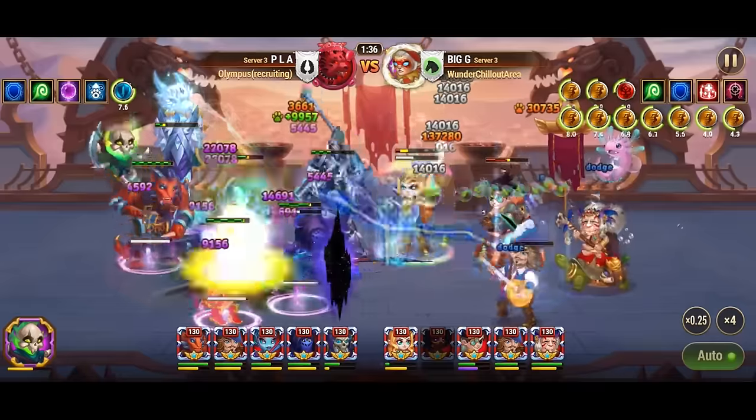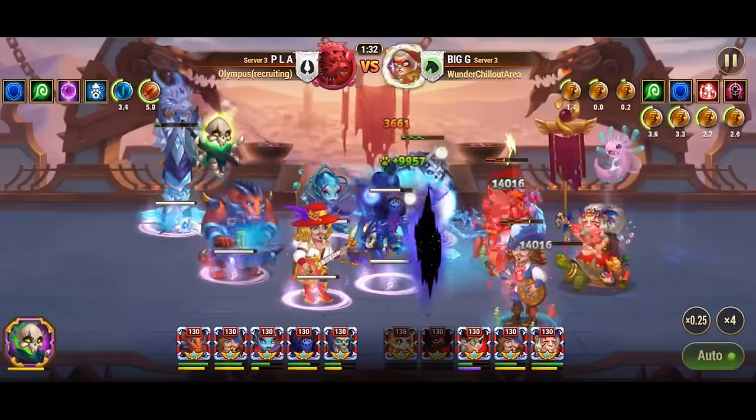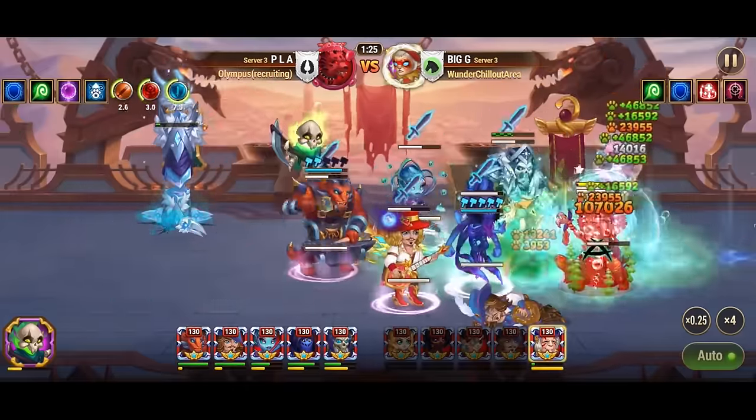Defensive mechanics play a crucial role in mitigating incoming damage. Armor, magic defense, dodge, and specific hero abilities like shields are all designed to shield heroes from harm.